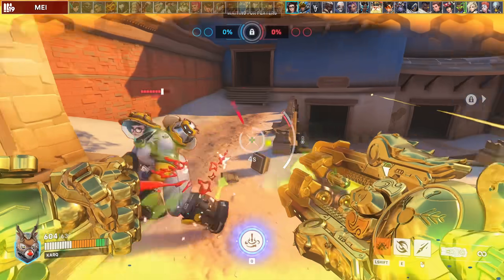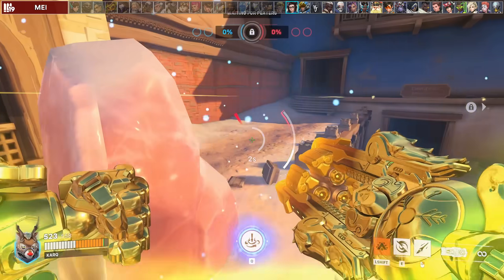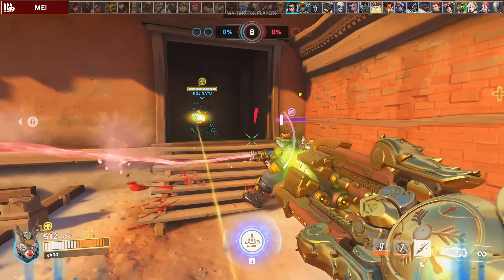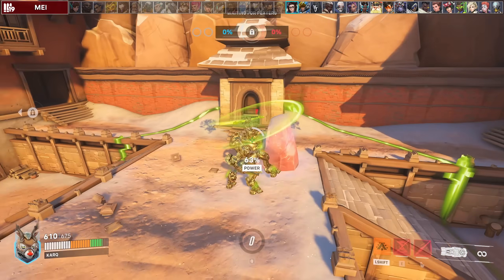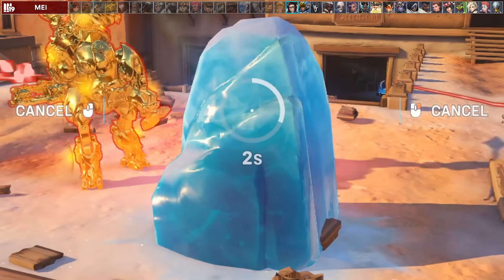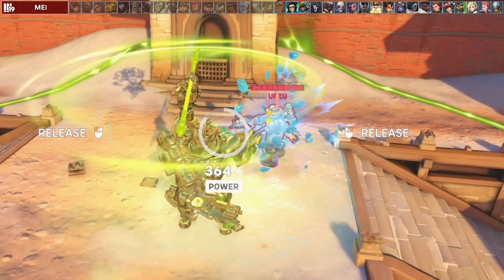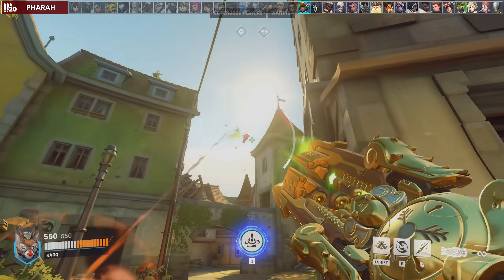Against Mei, your fortify will stop the slow on her primary fire and is the best way to force her ice block. From there, you can either walk around and push her into your team with Javelin Spin for a kill, or you can use your ult and build up the damage — she's stuck and can't escape. Activate it as soon as she comes out of ice block before she's able to wall herself from it.